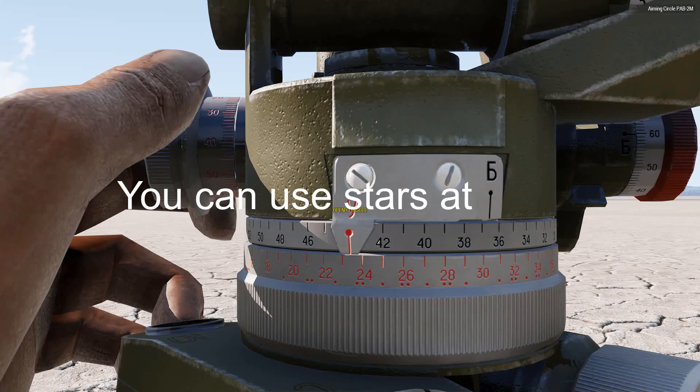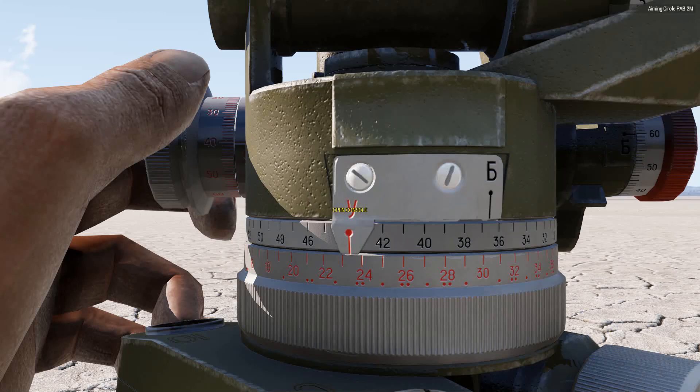That's how you intercept the sun and zero your aiming circle for one particular day. I hope you enjoyed it. If you want to play around with it, please set your date to January 9th, and on January 9th you can get the sun's azimuth, zero your aiming circle, and orient yourself onto the sun. Have a wonderful day.